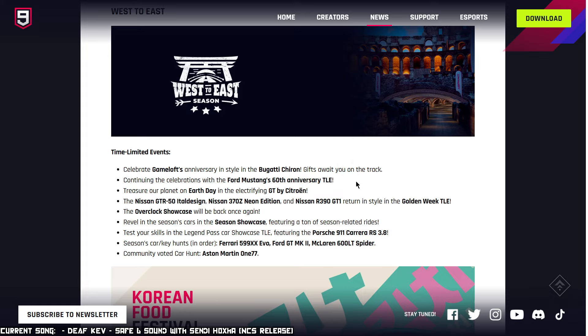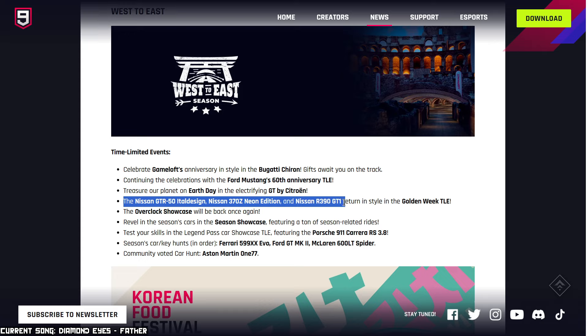Any Mustang in the game is going to be featured, including the Mach-E 1400. Treasure our planet on Earth Day with the GT by Citroën — funny thing, that car is not electric. The idea is that if it ever went into production it would be electric, but the one built IRL has a combustion engine. Then we got the Nissan GTR 50, 370 Zenion Edition, 390 GT1, featured in the Golden Wick TLE. There should be packs to start up these cars. The Overclocked Showcase will be back once again.